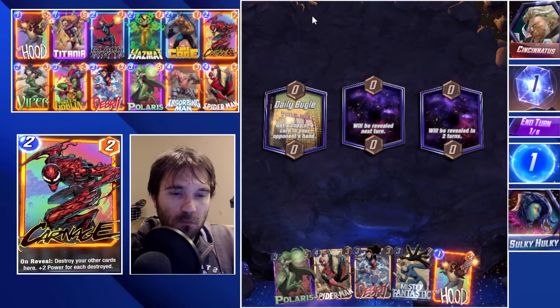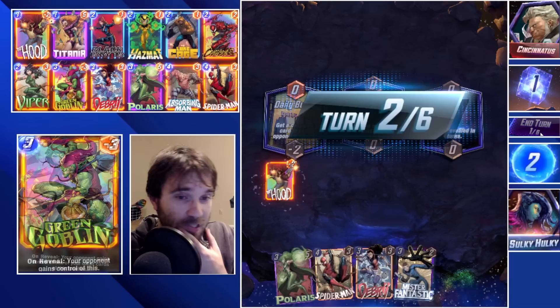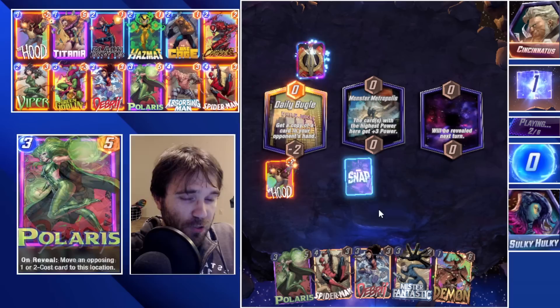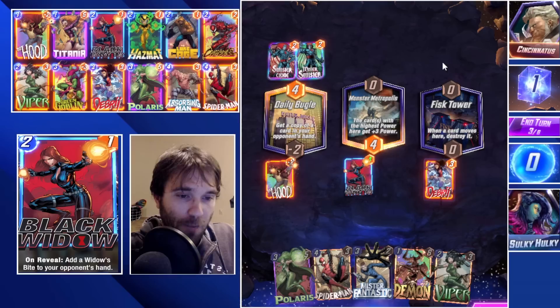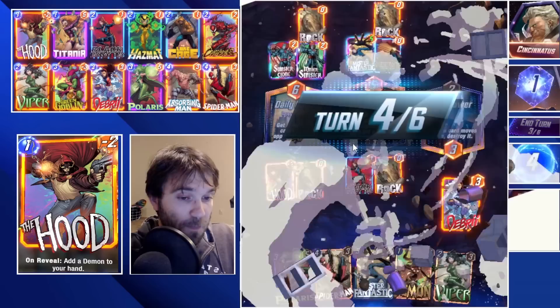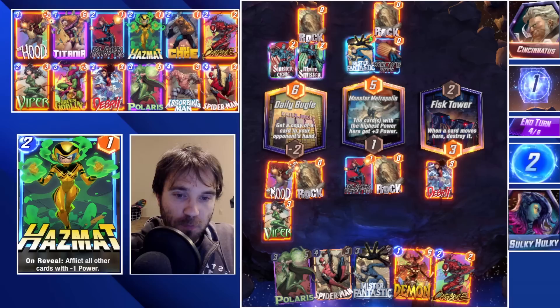Let's jump over into the next one. Next up we have Cincinnatus. The first location is the Daily Bugle, which gives us a Mr. Fantastic. They could be running a Silver Surfer build, or possibly a Cerebro 2 deck. I'm going to play Black Widow into Monster Metropolis. Next turn we go with Debris to try to clog up the Daily Bugle location. If we get an Absorbing Man we'd absolutely do that, but we don't — so we go with Viper in the Daily Bugle, trying to send them the Hood.